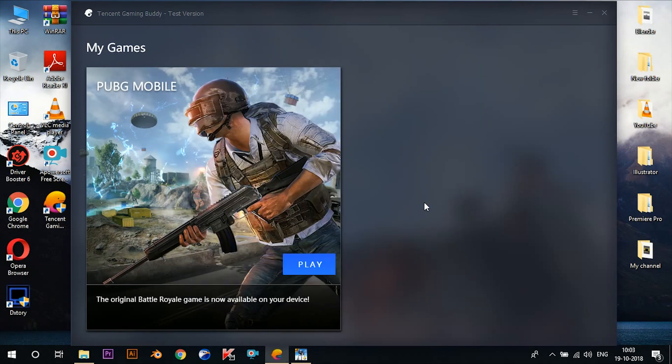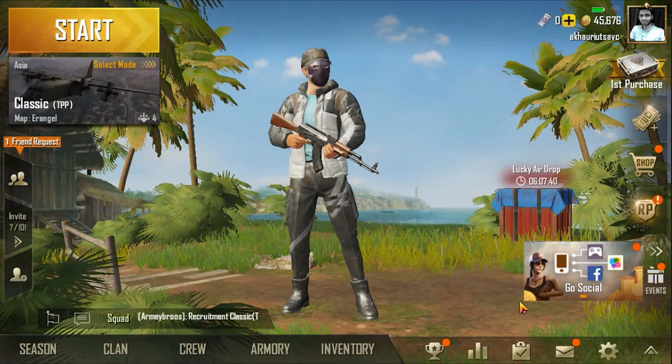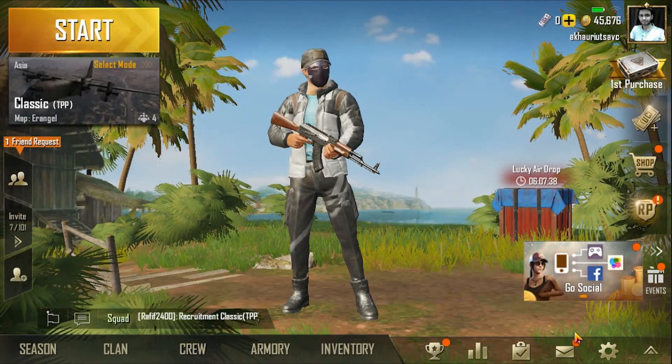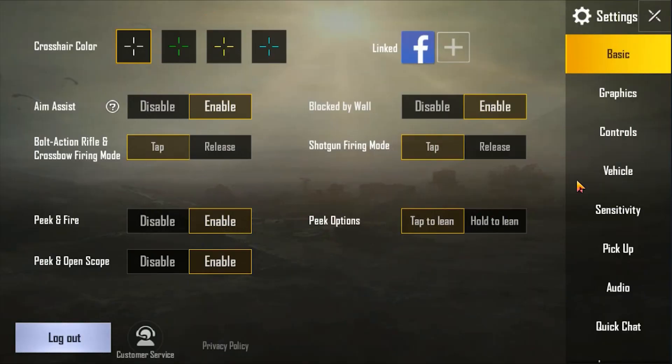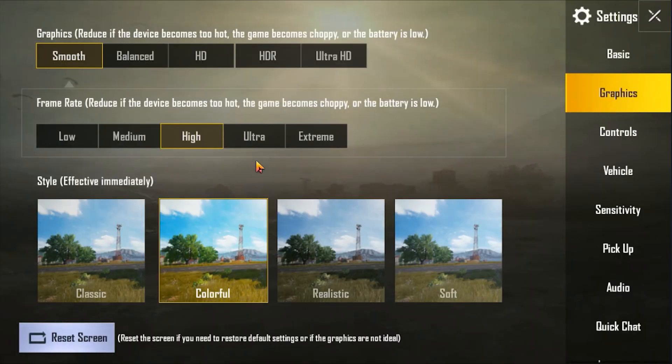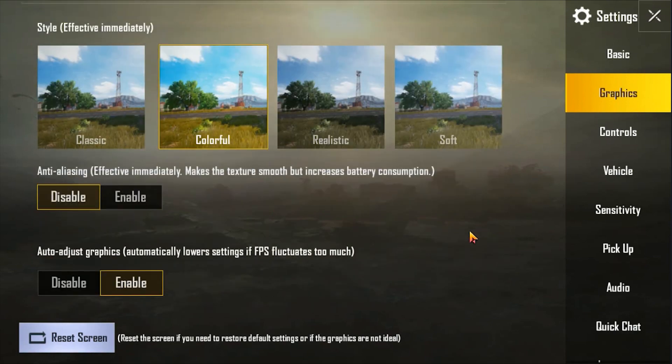Now your game is all set up to play. Press the play button and start enjoying this beautiful game with your friends with the ease of your PC. In order to get the best results, you can also tweak the settings from the settings option inside the game. There you'll find several options such as frame rate, style, and graphics — tweak them a bit and observe under which settings you're getting the best results.